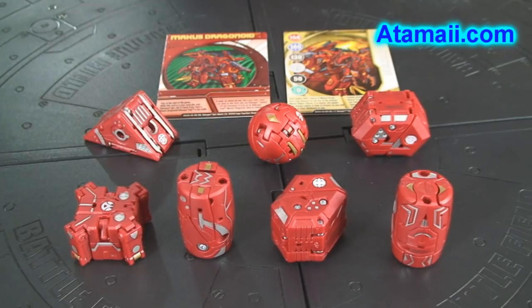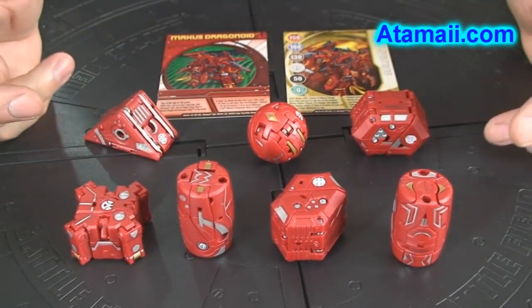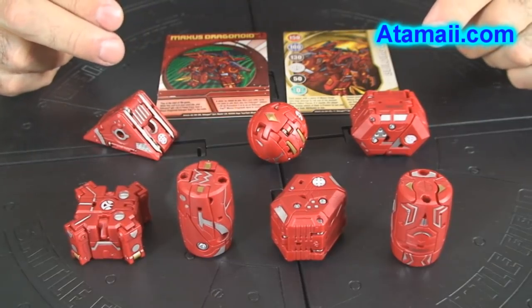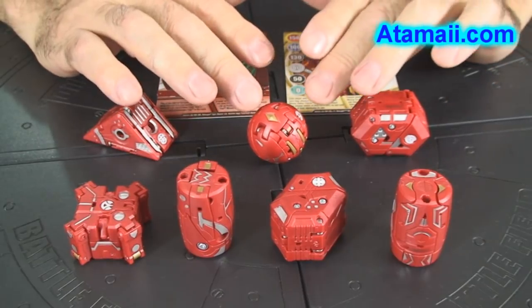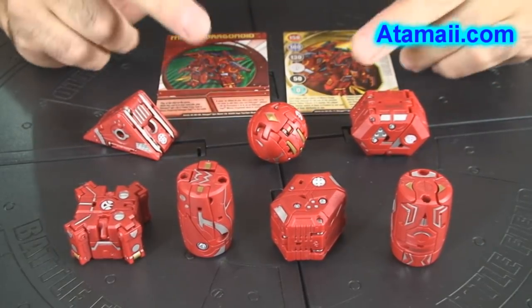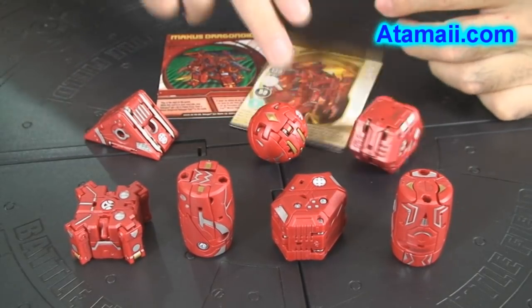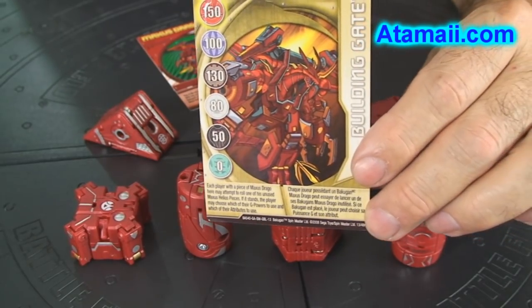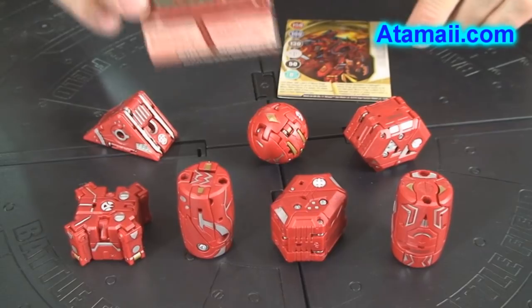We're going to open them up here and try them out on our Bakugan model table. Here are all the pieces out of the box — they're all pyrus red, but the funny thing is most of them carry two attribute stamps that aren't pyrus at all. None of them had G powers except the one standard Bakugan — I'll show you that — but the rest just have abilities. It comes with a metal gate card that says 'Building Gate' and talks about how you play the Maxis Drago.